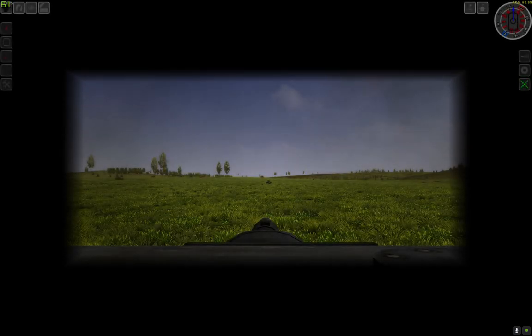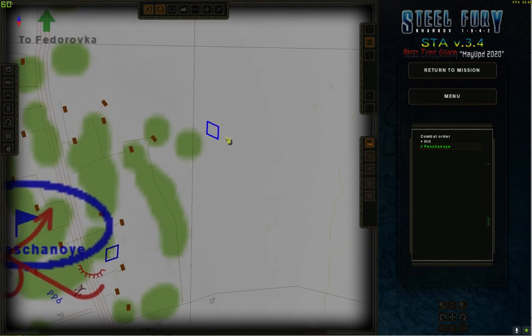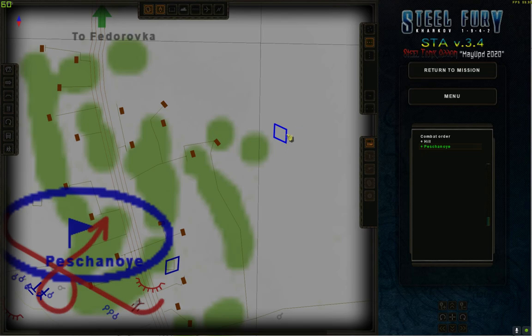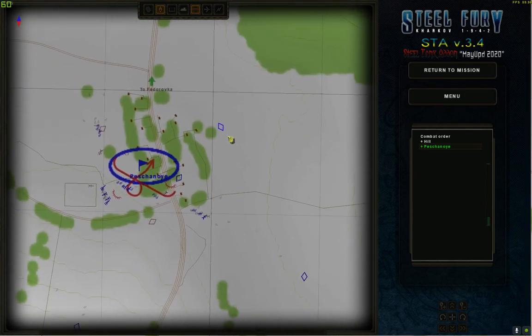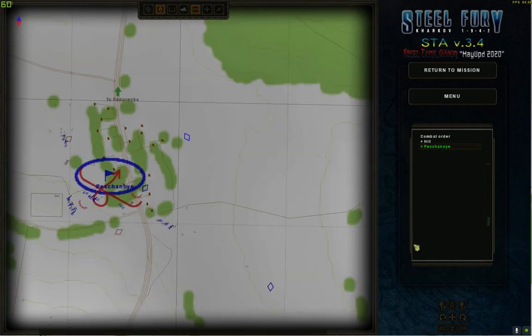One other thing you need to do as a commander is read the map. You open up the map by hitting F8. Your own tank is highlighted in a slightly brighter color. On the map, you can measure distances by using the ruler and clicking. This might help you to range targets. You can also give orders and center the map on your tank, but note this also turns the map — I prefer to keep north oriented towards north.